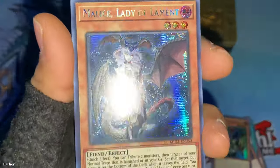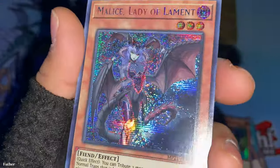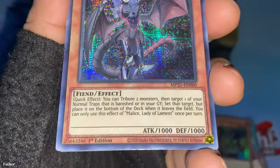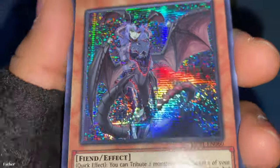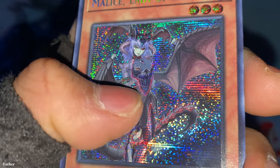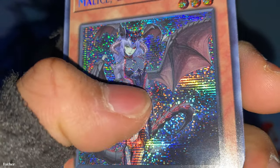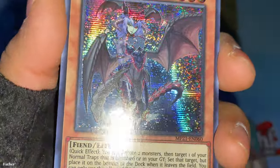Next one is a super rare — Malice, Lady of Lament. I have a feeling this is a card people want to get, especially because she looks very cool. She's a fiend. I like her design — especially how she has a face-type outfit: her chest area forms the eyes and her belly is like the mouth. Very cool and very sinister, I like it.